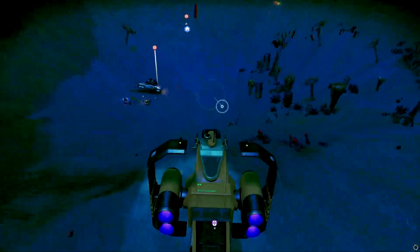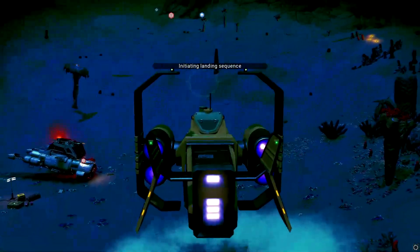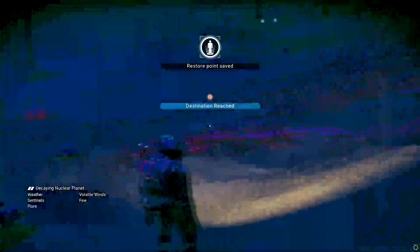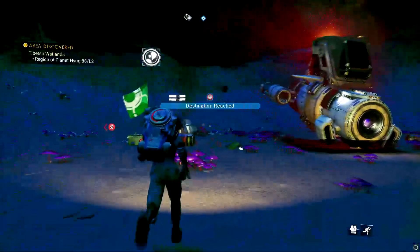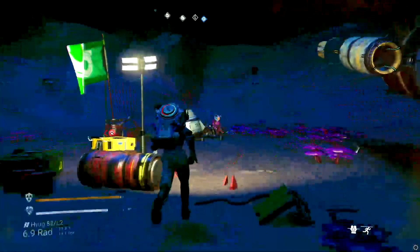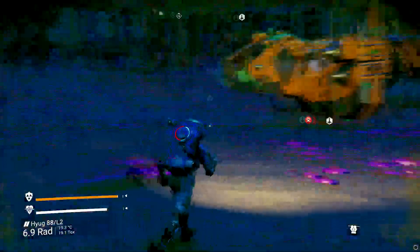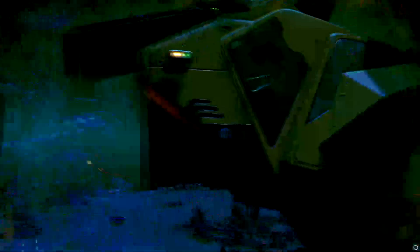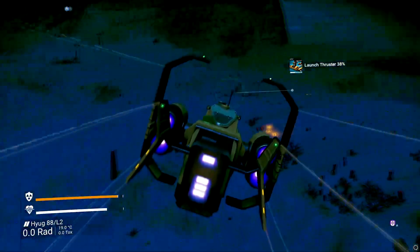Once you land, you need to check — sometimes there are people there and it is their ship. So sometimes you might not actually get the ship. I can help them repair it or just leave. I don't really need it, so I'm just gonna leave.